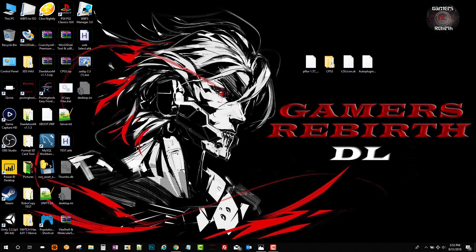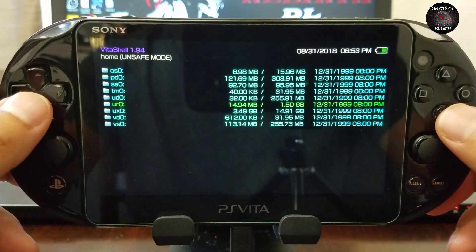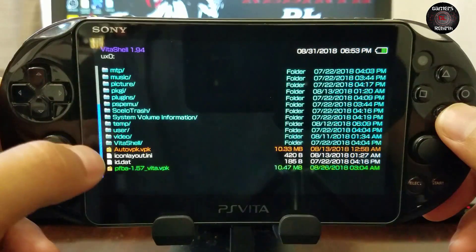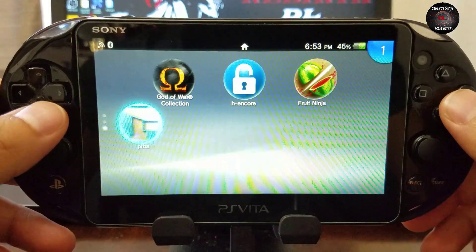Once we have that copied over, we will go to the PlayStation Vita and go to UXO and install the PFBA or Final Burn Alpha 1.57 VPK. There you have it guys — simple as that, simple installation.